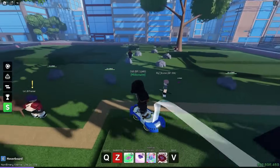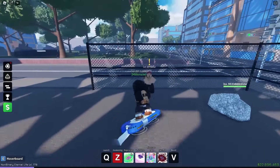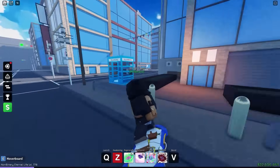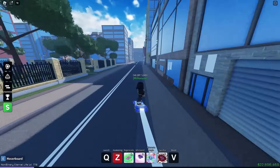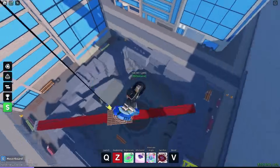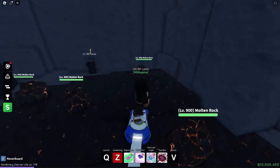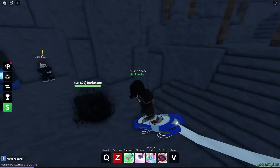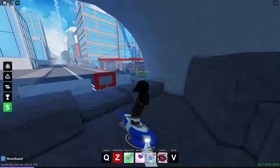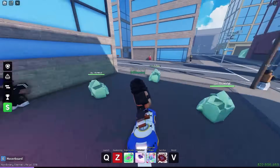Once you get to around level 20, there are level 20 trainers here, but you can also move on to the stronger cobblestone rocks. Then there's the level 25 trainer, level 30, level 40, and so on. Here's the last area you'll be at as of right now — with level 800 to 900 rocks and level 850 to 900 trainers. I'll also show you how to get a hoverboard, and we have the level 70 metal area over here too.